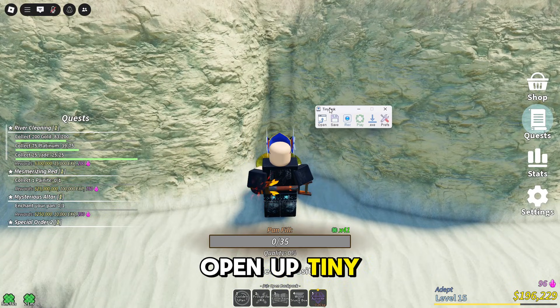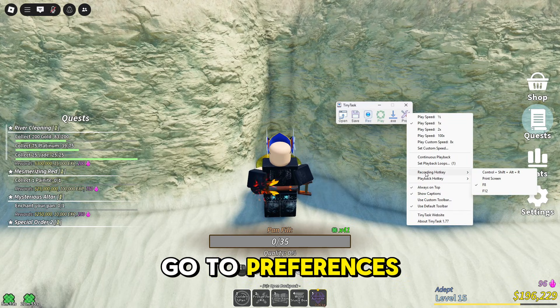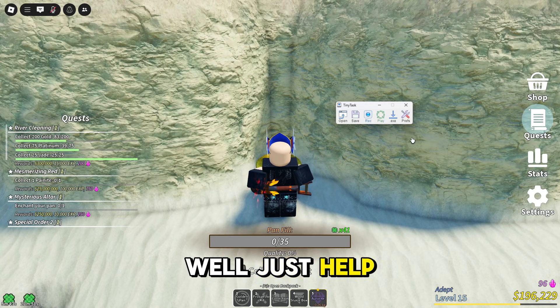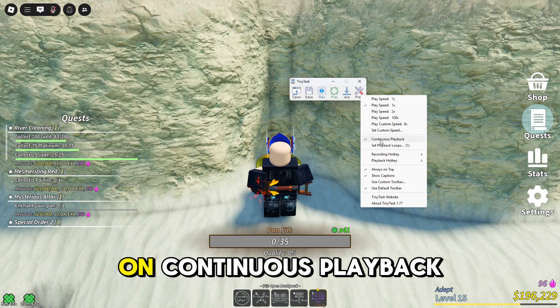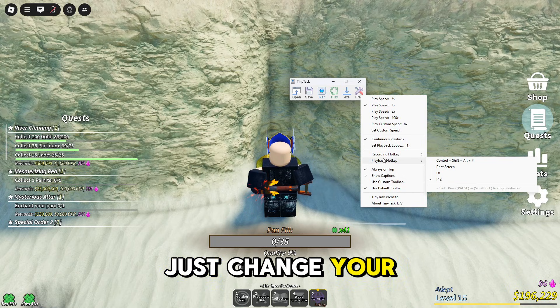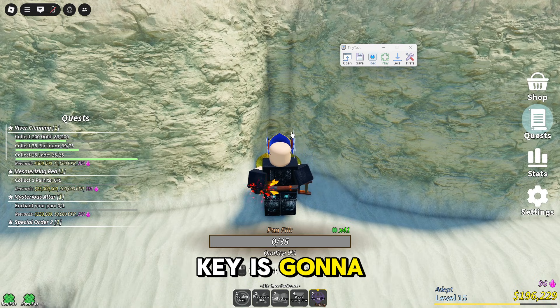Open up TinyTask and set it up. Go to Preferences, then go to Recording Hotkey. Set up your hotkey, but it's really important that you turn on continuous playback — very important. You can change your recording hotkey to whatever you like. My recording hotkey is going to be F8.